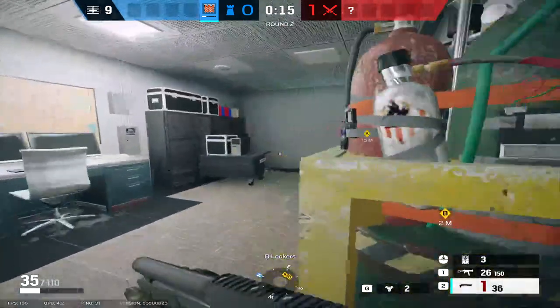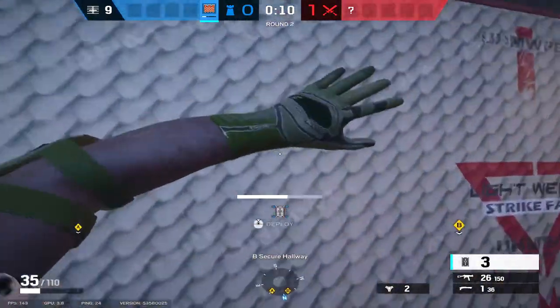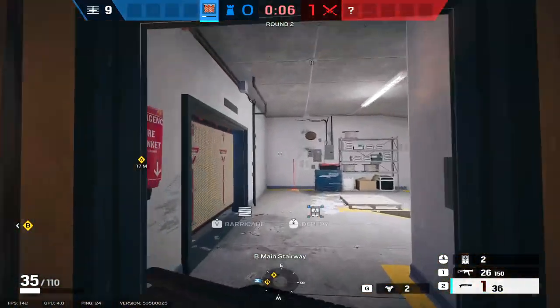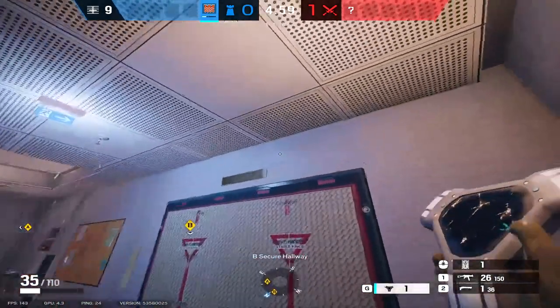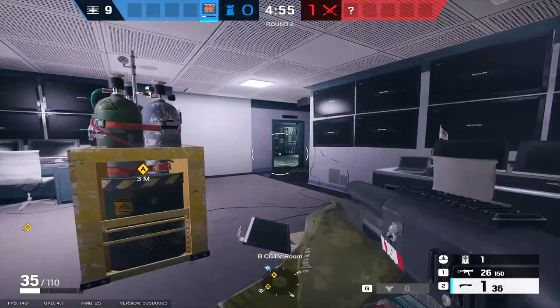Additionally, what I like to do is get these two garage doors here. What that does is it prevents anyone from just straight Ying-rushing you, or at least makes them burn utility and gives you some audio cues before they even try it. Put both my beepers up there.